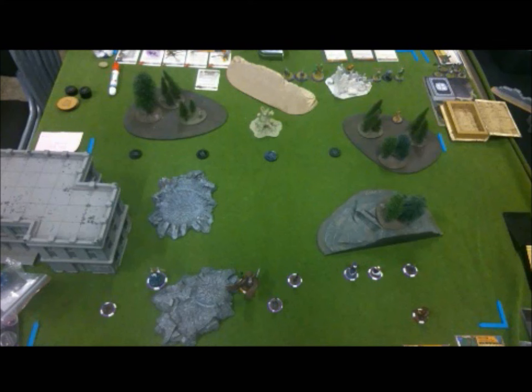Back on the table, let's have a look at what we've got. We have some dense, severe blocking forests and some ruins, some impassable terrain, some big chunks of hazardous terrain, and some line of sight blocking ridges.